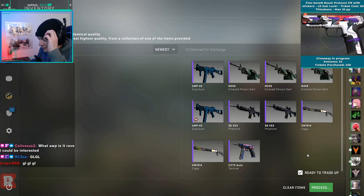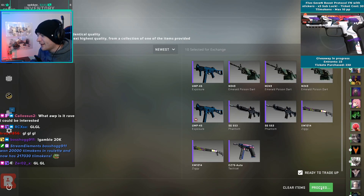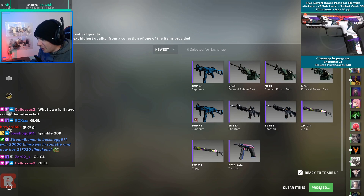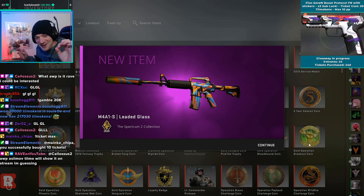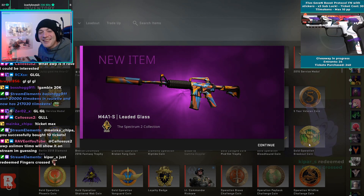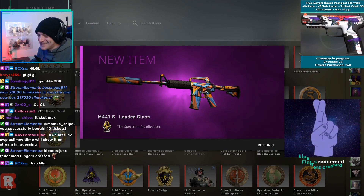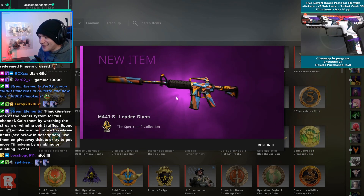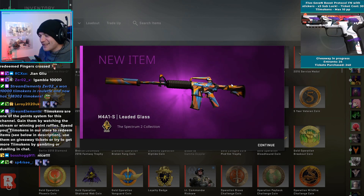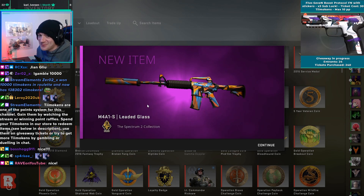Let's hope we at least find one of the profit outcomes. First one, come on! Nice, okay, that's cool — it was a little baity for a second when I thought it might have been the Decimator. The Decimator would have been the absolute best, but that's still good, still a little profit. We hit the Leaded Glass — it's the only one from Spectrum 2 that would have been a profit.